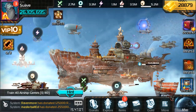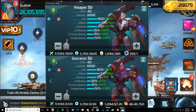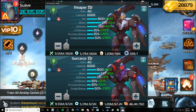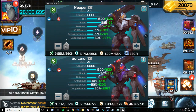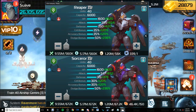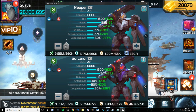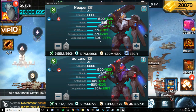Now let's get into the comparison between the regular T8 unit and the guild T8 unit. Let's start with the infantry unit and its combat stats, working our way down from the top — the regular T8 unit is at the top and the guild unit is at the bottom. HP is the same. Attack — the guild version is weaker. Defense — the guild version is weaker. Crit bonus — the guild version is weaker. Accuracy bonus — the guild version is weaker. Dodge bonus remains the same.